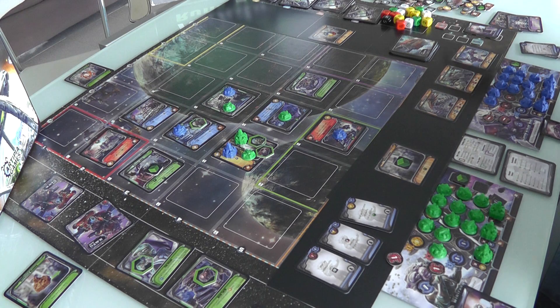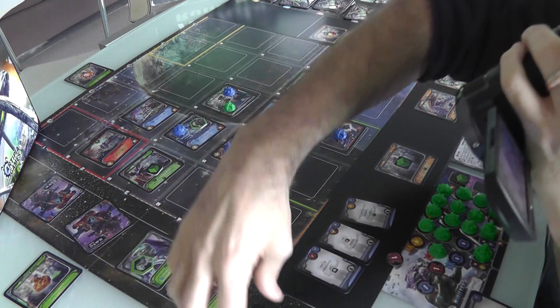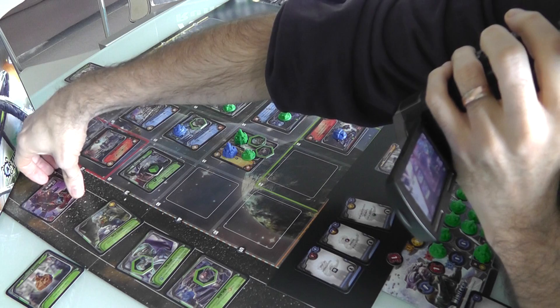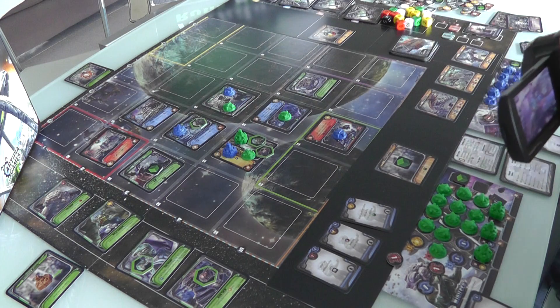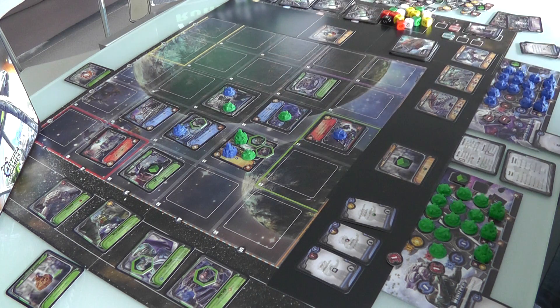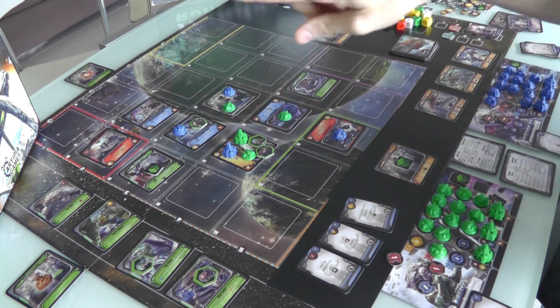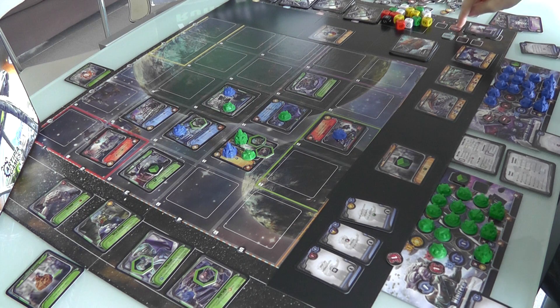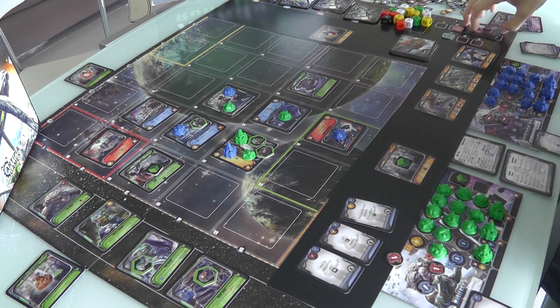That was it, folks — we've finished the first round and move on to the second round. We reset our technologies and ambassadors; they can now be used again, though they stay where they were placed on the various sectors. Player order is determined by whoever has the fewest headquarters becoming first player. Since we're both tied, it automatically switches — Jen is now the first player heading into the second round. When we get to rounds 3, 4, and 5, we'll unlock additional technology cards and also get rid of all the A cards, moving to the B decks.